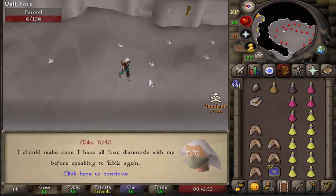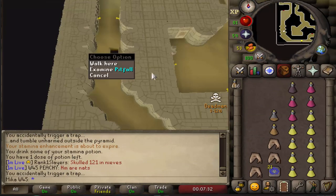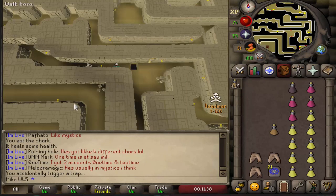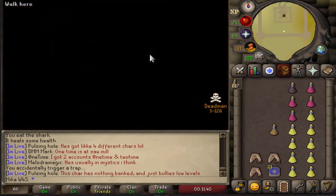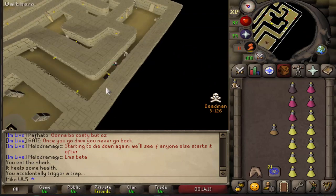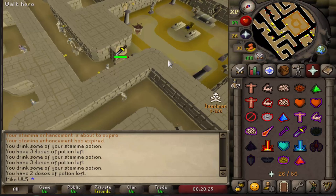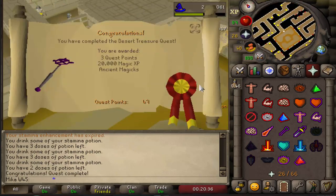You are fucking kidding me, man. I swear to God. I'm banking my gear. That took me way too long. But there it is — DT done, 20k magic XP.